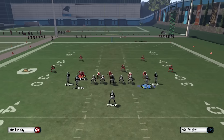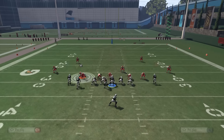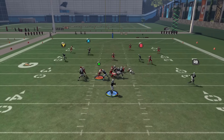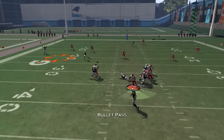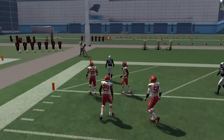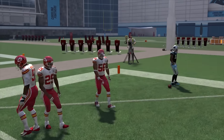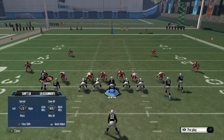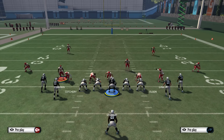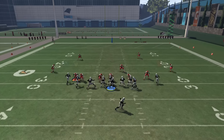It's a little easier to set up. You can actually choose exactly where you want them to block — you just motion, then right where they're in the spot, you hit A and snap the ball. I feel like it gives you a little bit better animations just because the guy is there. What actually happens is when you motion somebody and snap it while they're in motion, it makes them a blocker.